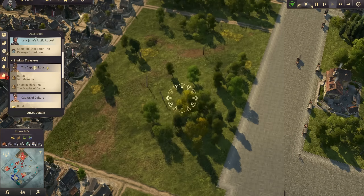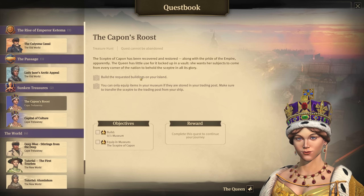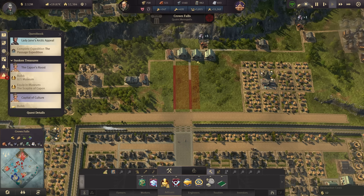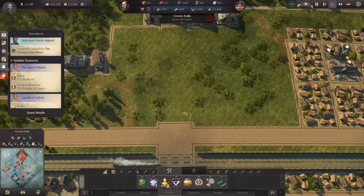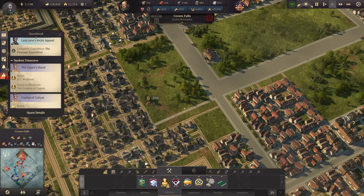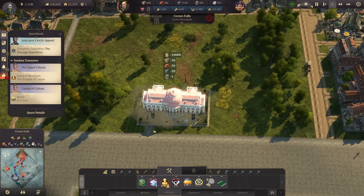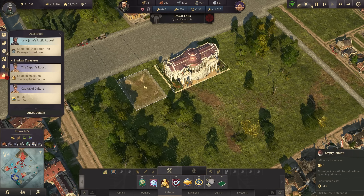I would also like to continue with my main quest in Crown Falls. The Scepter of Capone has been recovered and restored along with the Pride of the Empire. The queen wants to exhibit it, so let's build the museum right up here at the end of my avenue. We have the local museum, the local zoo, the central park, and some monuments. The museum is a safe bet here — we don't need to make it that big for starters. Let's assign a few modules and build the museum.